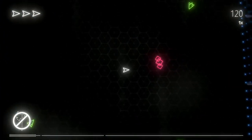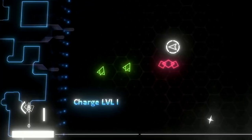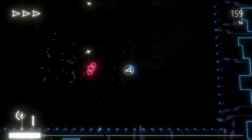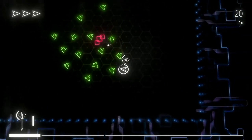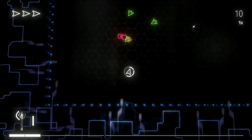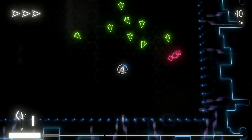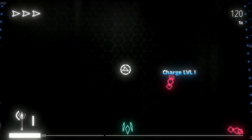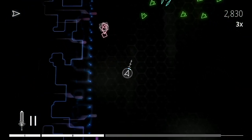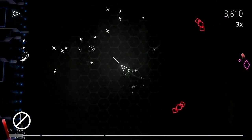Gameplay, if you hadn't guessed by the title, is mainly focused around the break mechanic. At the bottom of the screen our axe begins with a level one charge and our character is surrounded by a segmented ring. Light attacks performed with ZR consume one segment, whilst heavy attacks performed by hitting R consume two segments. When all segments are consumed our weapon will break, causing an explosion to destroy nearby enemies. You're also able to throw your weapon by hitting ZL, which will also cause it to break providing it hits enough enemies.